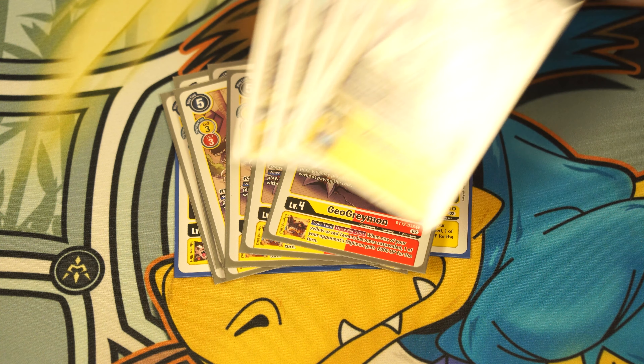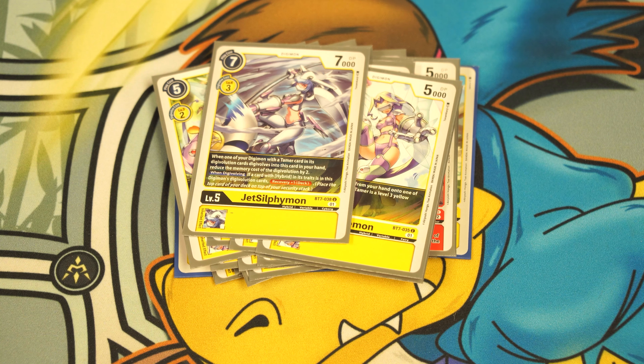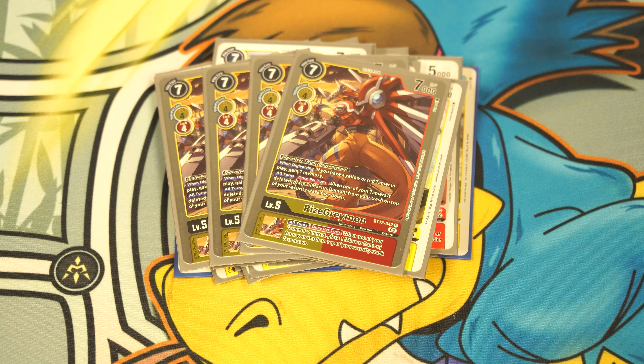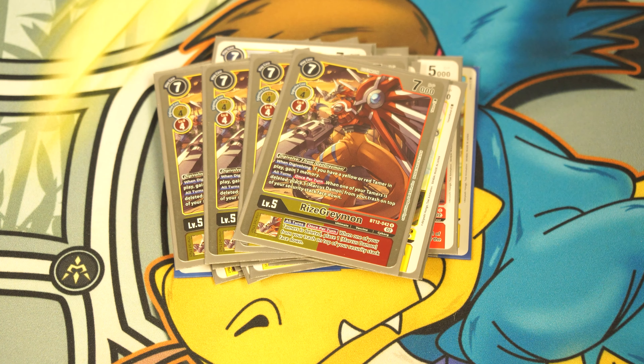The other rookie is four copies of BT2 Agumon, which has an inheritable that says when attacking with three or more yellow tamers in play, draw a card. We also run four copies of GeoGreymon. GeoGreymon usually costs three to evolve, but costs two on an Agumon with the dinosaur trait. When it digivolves, you play a Marcus from your hand for free if you don't already have one on the field.